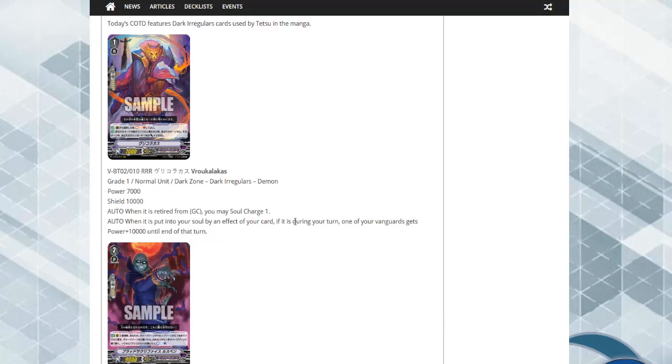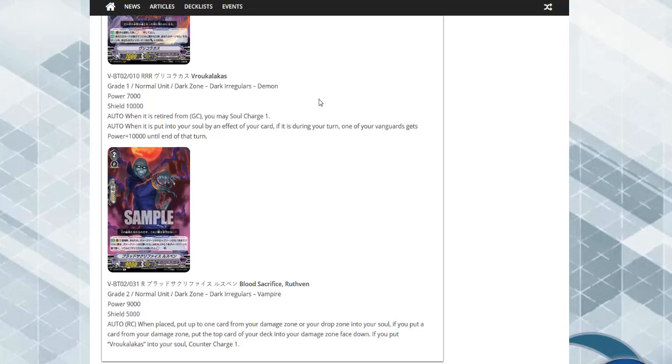The first leaks we got on the 29th were two Dark Irregular cards. The first one, when the student is retired from guard circle, may soul charge one. When this is put into soul by effect from one of your cards during your turn, one of your vanguards gets 10k. Our next card is Blood Sacrifice: when placed on rear, put up to one card from your damage zone or drop zone into your soul. If you put a card from your damage zone, put the top card of your deck into the damage zone face down. If you put the unit from prior soul into your soul, soul charge one. Overall a good unit - you guard with this, use it to go to soul, done.